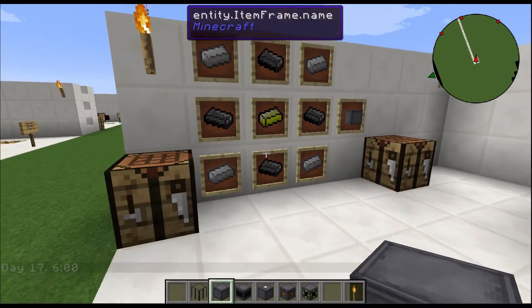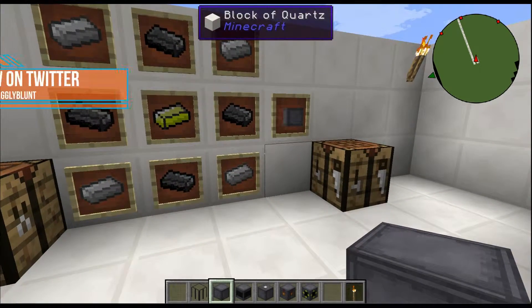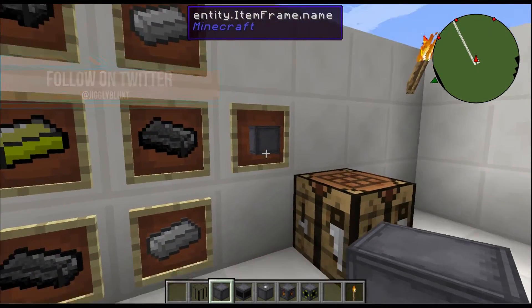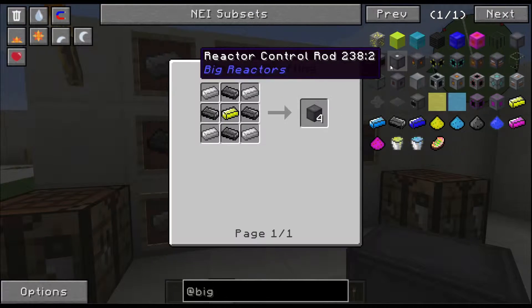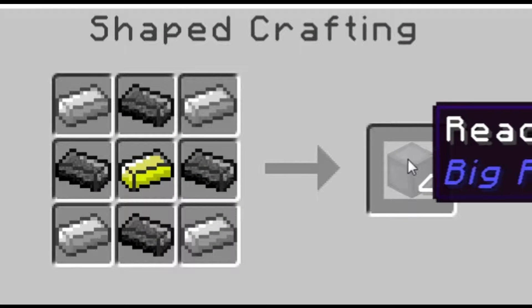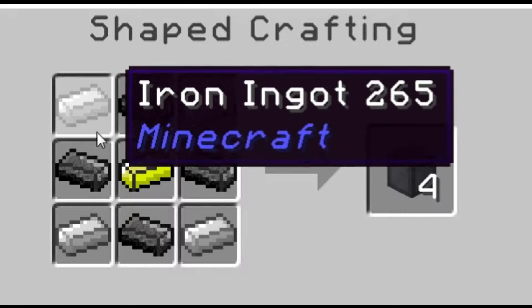With the Big Reactors mod, every block is important, but one of the most abundant blocks needed is the reactor casing right here. How do you make this? It's pretty easy — let's take a quick peek. When you make it, it's going to give you four reactor casing blocks. You're going to need four iron ingots in each of the four corners.